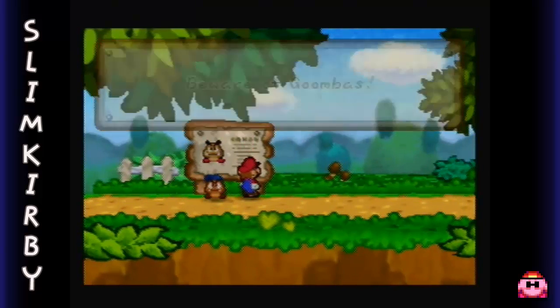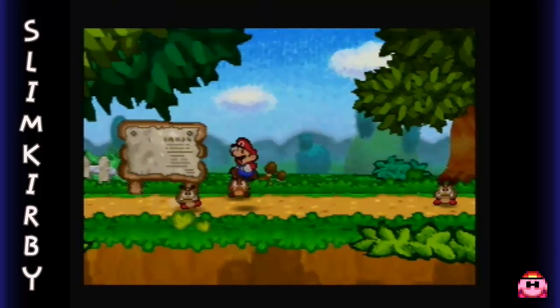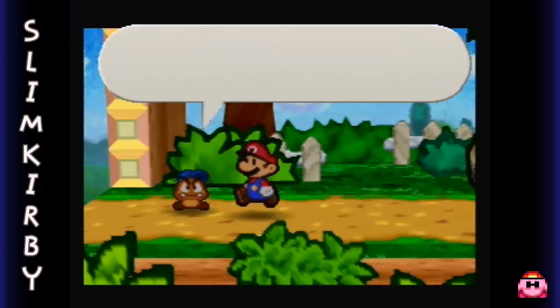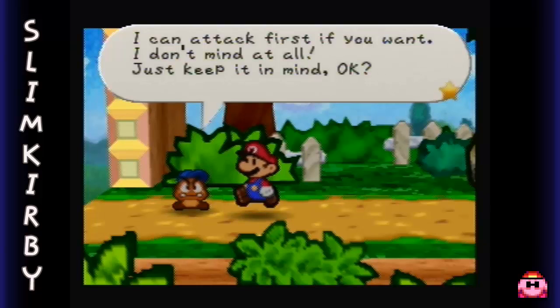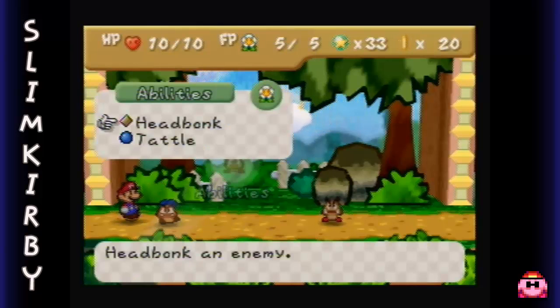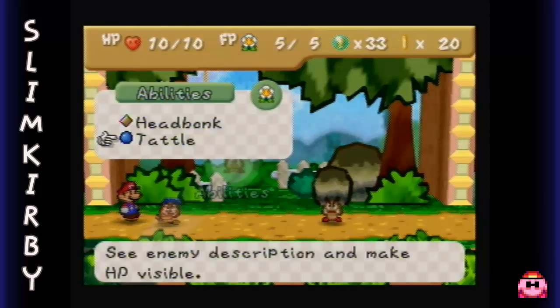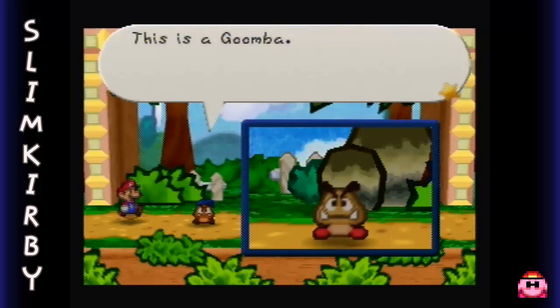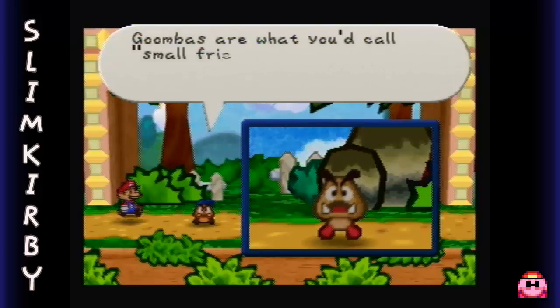Beware of Goombas - especially Goombas that come out of the signs. So yes, we can actually use Goombario now. He has two moves: he has Head Bonk, which is pretty much just like Mario's jump, and Tattle. We're going to go ahead and see what Tattle does, where he basically talks about the enemy.